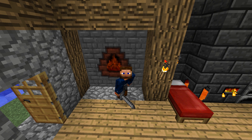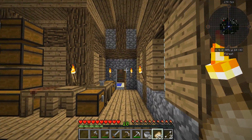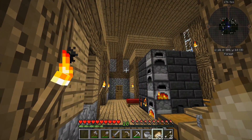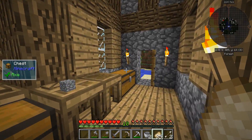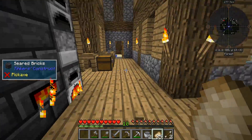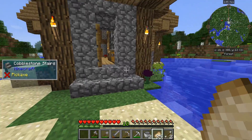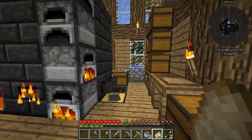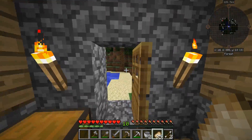Hey guys, welcome back, this is Chosen Architect and today we'll be getting a coke oven made up and we're also going to learn how to automate the lava wood. In the comments people were kind of indifferent about the webcam so I went ahead and got rid of it, just to be out there. It makes things a little easier on me as well.